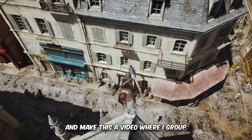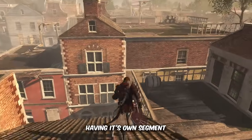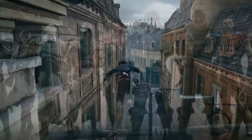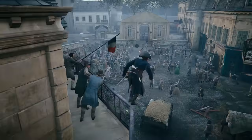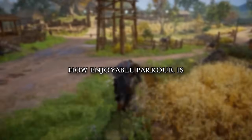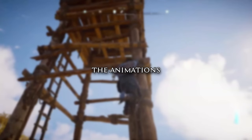I'm not going to be lazy and make this a video where I group the parkour systems together, like Assassin's Creed 3 to Rogue having its own segment, or even the RPG Trilogy having its own segment, as that's a very basic way to look at the parkour in this franchise. After all, there's currently 13 mainline entries, and whilst a few of the games are using the same engines as their predecessors, there's a lot more to factor in when talking about the parkour, such as the world of each game and how it aligns with parkour, how enjoyable the parkour is in that respective game, the difficulty of it, the different mechanics, the animations, and so on.